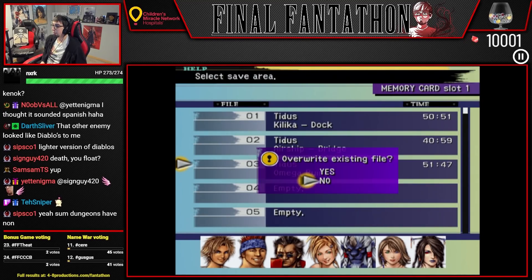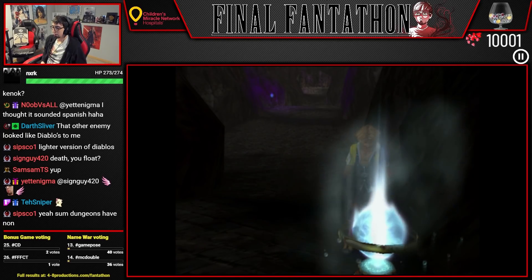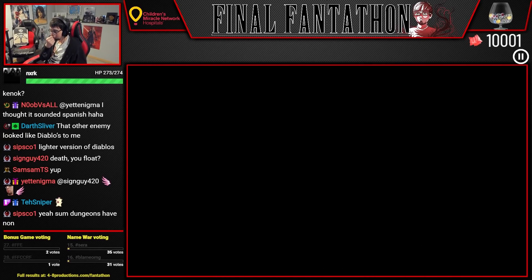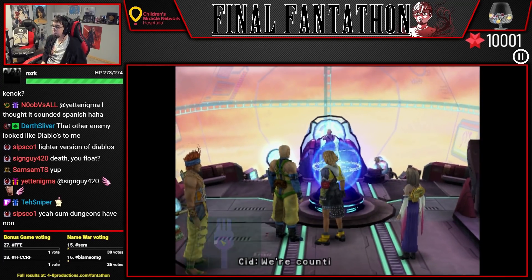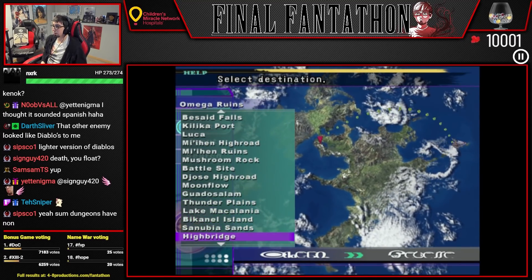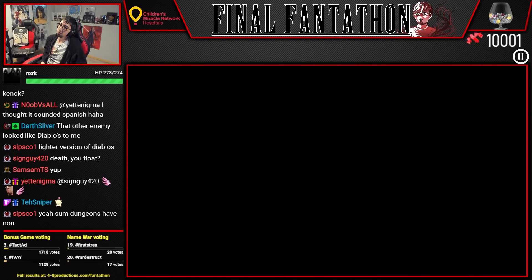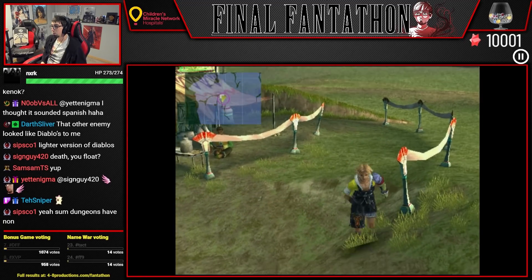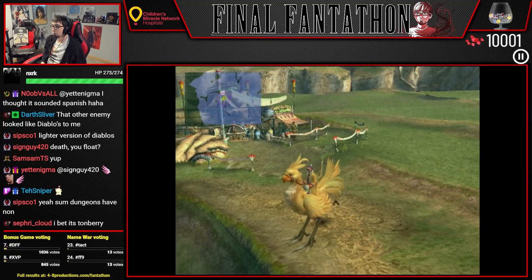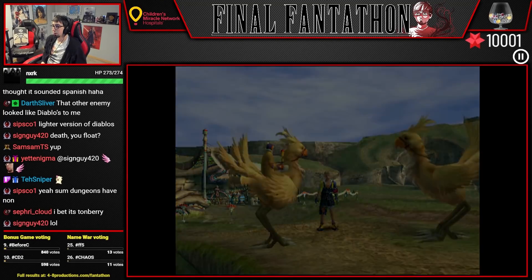Alright, so last thing we need to do is capture one of everything in the cave with Yojimbo. I can almost guarantee that the enemy we're missing is the ghost, because that enemy is super rare. Are there Tomberries in there too? Maybe Tonberry also though.